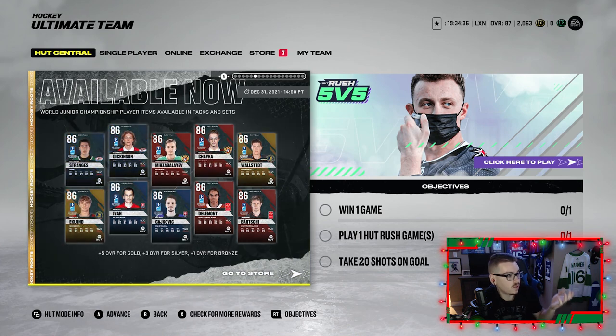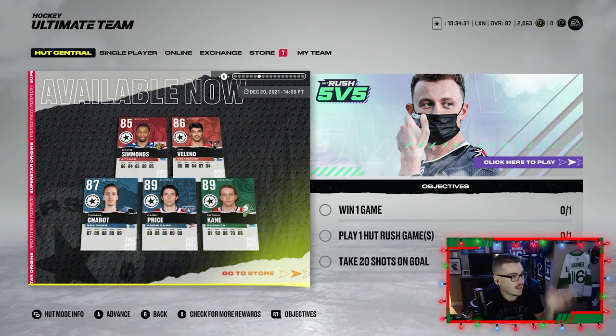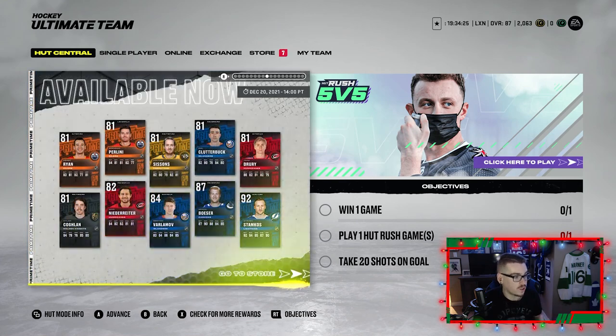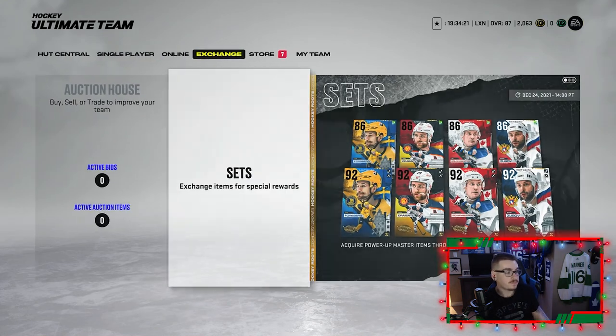Some pretty good cards out here — Shane Ryan, McTavish, some pretty decent cards. We got 89 Kane, 89 Price, 87 Shabbat, Simmons, all those guys. And some more World Junior cards. So let's quickly go over everything and get into the sets.